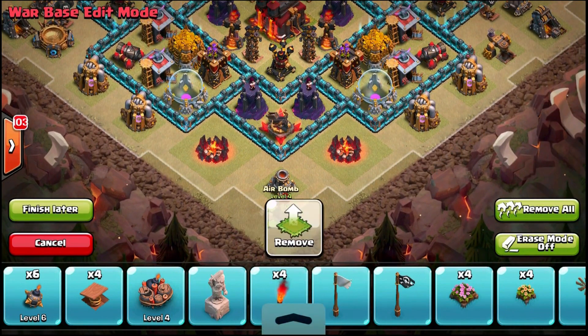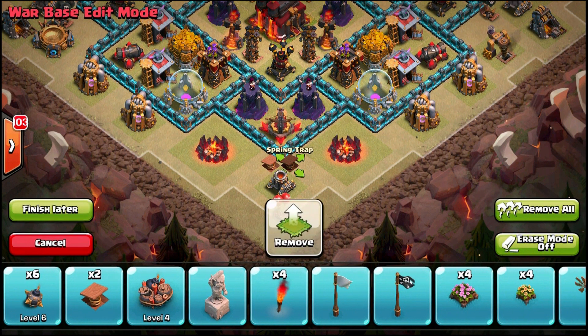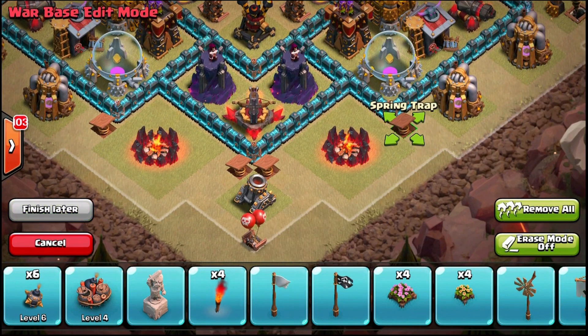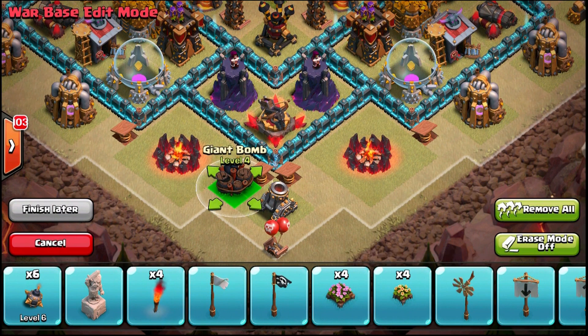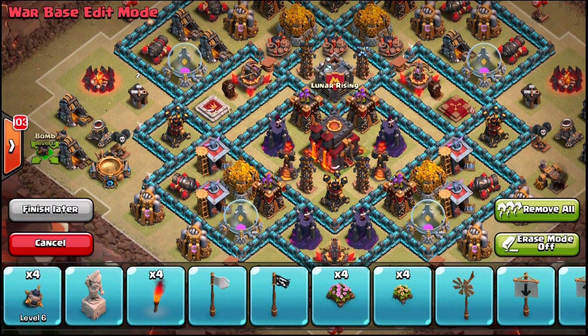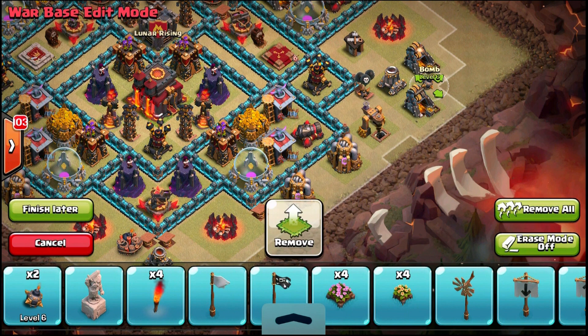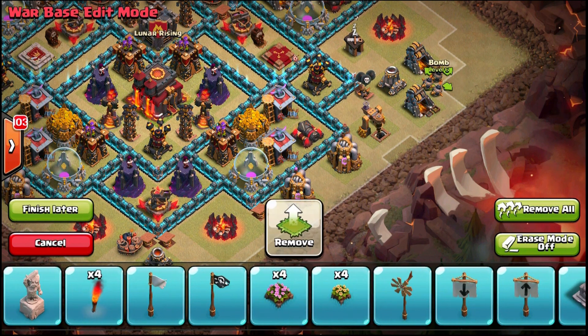I'm placing air bombs up top because that area is weak — I only have two cannons and one archer tower there, which isn't really going to work well against a swarm of minions. I'm leaving one air bomb here because I have no protection on this mortar — someone could deploy one minion and take it out. I'll supplement it with a giant bomb. Dropping skeleton traps here to protect the mortar — anything that tries to go for that mortar will get hit.